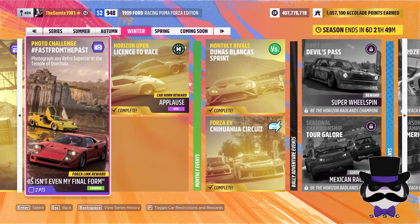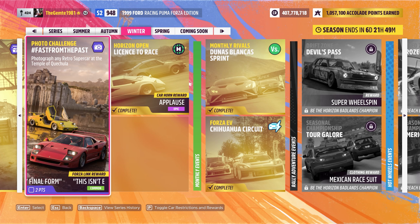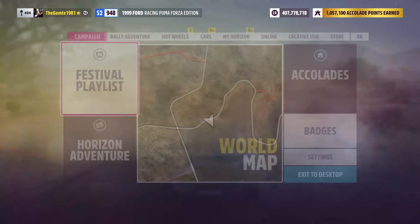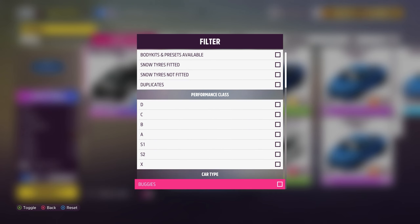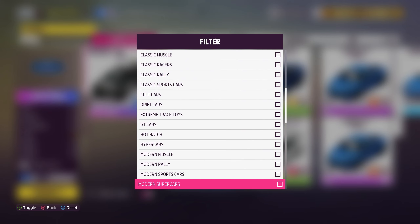Fast from the Past — we need to get ourselves a retro supercar and go hunting for this temple of Quichula, which sounds like a giant spider or something, but that's just how my brain thinks. Anyway, let's get ourselves a retro supercar first of all. Let's see what cars we have in that range — retro supercar.